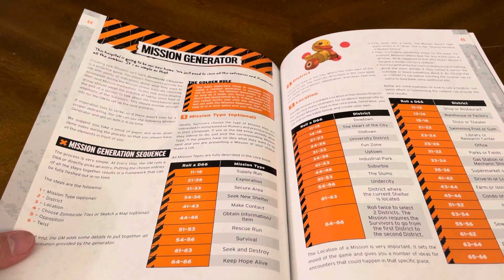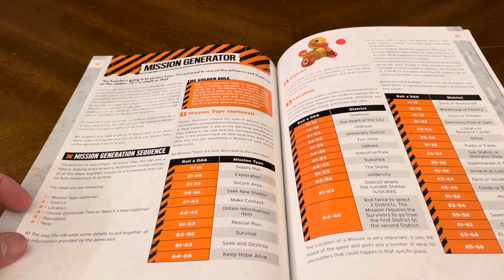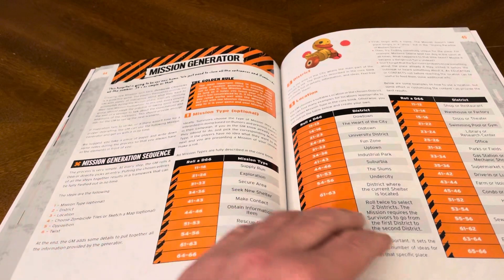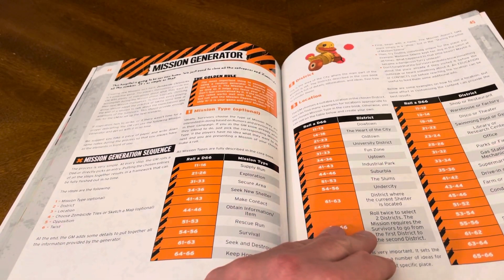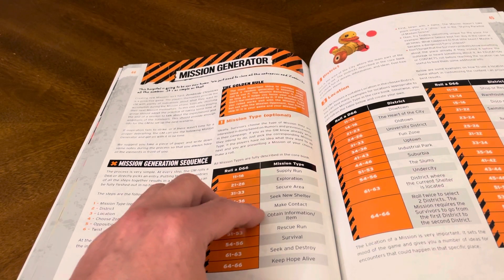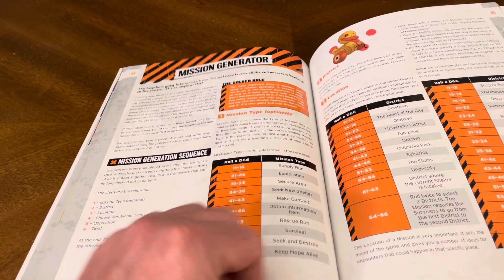Mission generators: mission type, district location, choose Zombicide tiles or sketch a map, opposition or twist. Mission types — roll a D66: supply run, exploration, secure area, seek new shelter, make contact, obtain information, rescue run, survival, seek and destroy, keep hope alive.